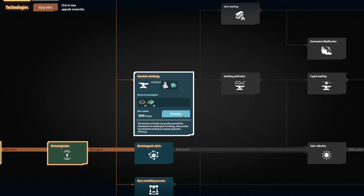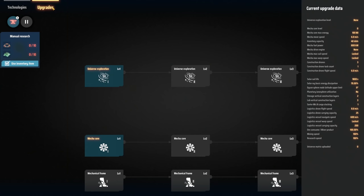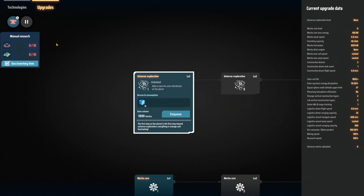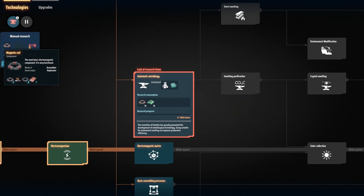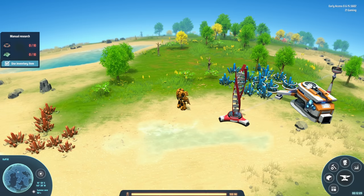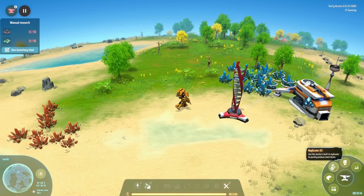It takes 10 magnetic coils and some circuit boards. Let me check mecha core. I need to make 10 and 10. Do I have the stuff to make this? I don't think I have the stuff to make this because I don't have a way to craft that right now. We've got to figure out how to refine this stuff because I've got to turn this into some kind of ingot.